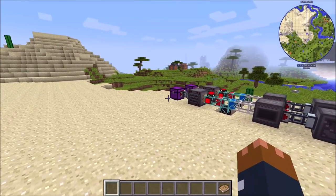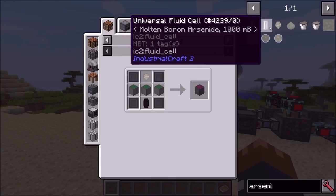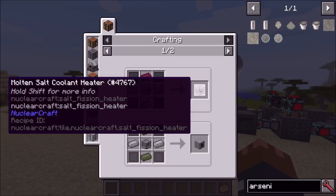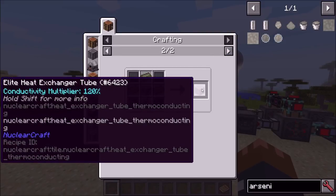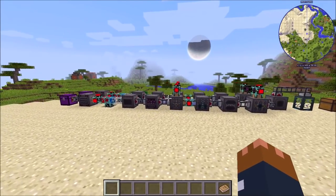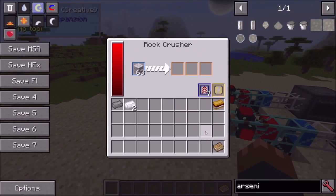That's basically showing off what the rock crusher is now used for. There's also arsenic — you can see this is a new material. Arsenic is used to make the elite solar panels, which we'll get to in a second, but it's also used to make thermoconducting alloy, which is used to make the coolant heaters, and also some of the heat exchanger stuff — in particular the elite tubes, which are the best heat exchanger tubes but also the most expensive. You can get arsenic from crushing andesite.